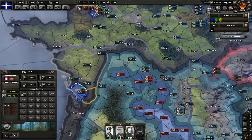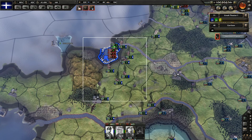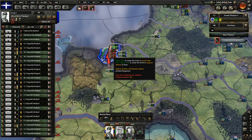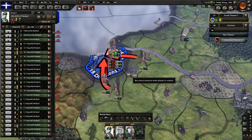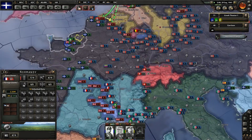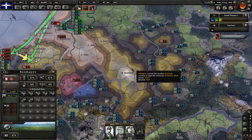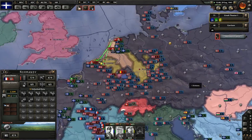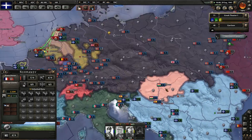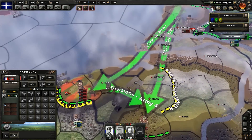Oh, there's only one division there — no big deal. All of you guys just pour in and wipe those nine divisions out. It looks like the Germans are collapsing this pocket — that's good. There's not much left in there after the French got defeated, and pretty much all their army is gone now.